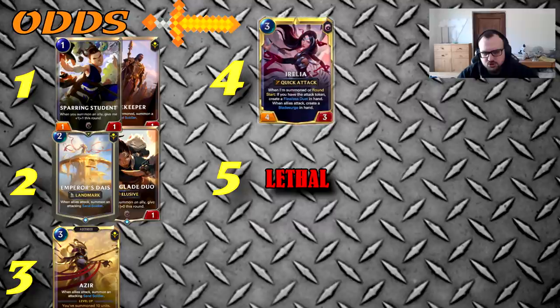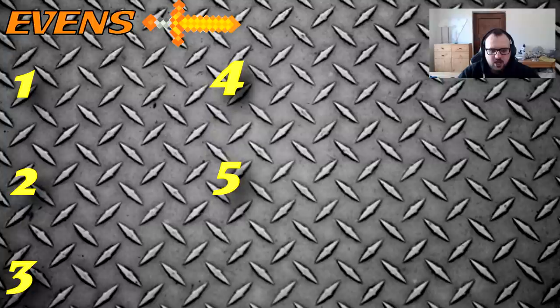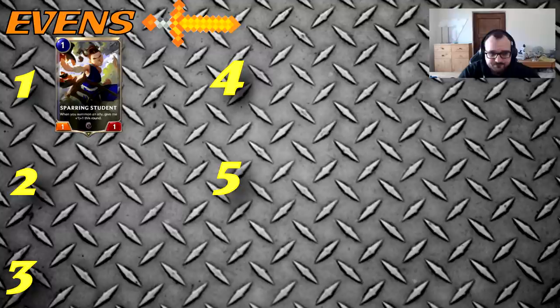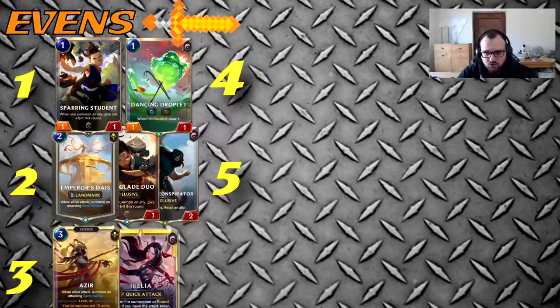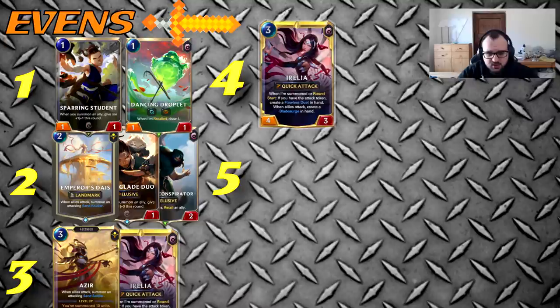If the player going first draws well, they should win regardless of how well the second player plays. By turn six the player going first should have lethal unless they traded away their entire board and prevented the lethal but have nothing left — but that's effectively a soft lethal since you've cleared the board and will win on your next attack token. Going second you have to hope the opponent bricks and draw well yourself. Turn one Student, keep Dune Keeper for defensive purposes, turn two Diaz, Duo, or Conspirator.